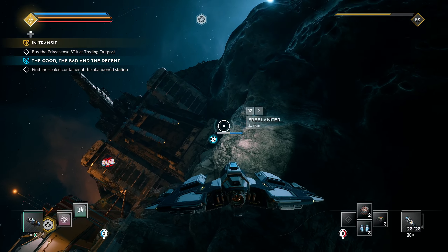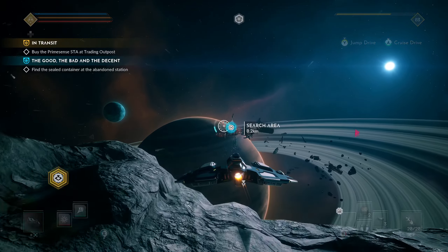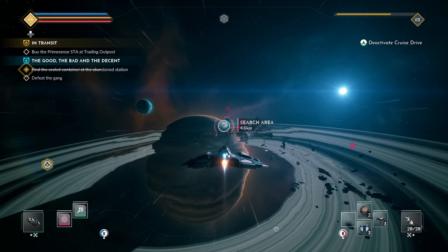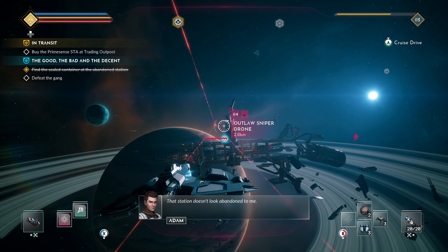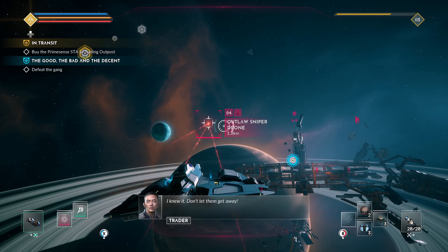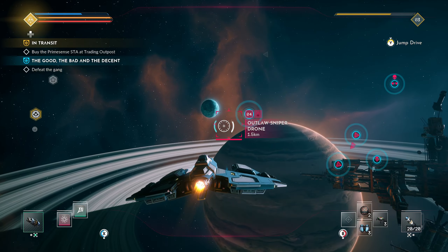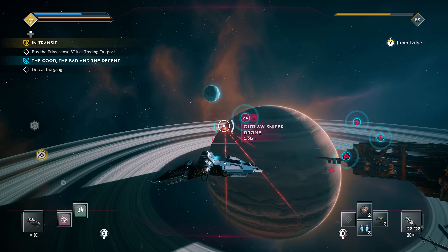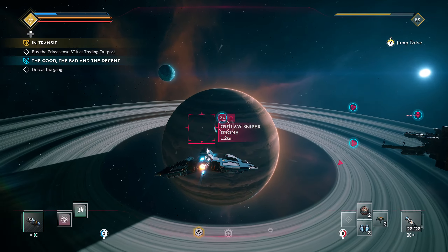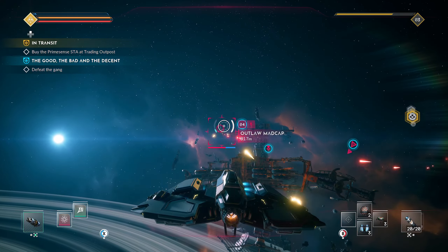I only have 3,300 credits so I need to do this mission to buy the Prime Sense STA. The search area is in this region, so I don't have to go too far. Enemies are coming up — well, there's a mining node back there, but let's do this mission first. Defeat the gang. Oh, how many are there? One of them's a pretty nasty elite Viper. I knew it — don't let them get away!